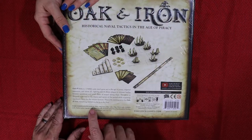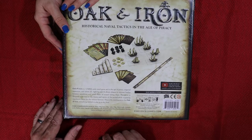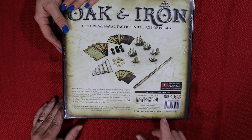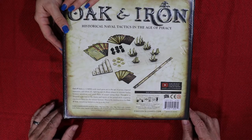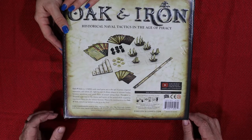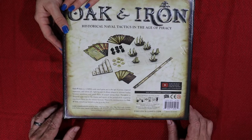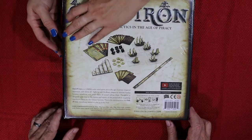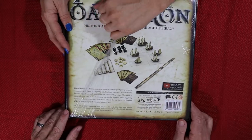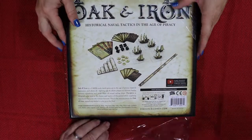Real quick, here's what's on the back. It says it comes with the rulebook, ships, bases for the ships, cards, clips — not sure what those are for — event cards, initiative cards, faction cards, upgrade cards, admiral cards, dice, punch board, terrain tokens, ruler, and a mat. The mat is probably paper. It's for two or more players, average time about 45 minutes, and it does have small pieces.